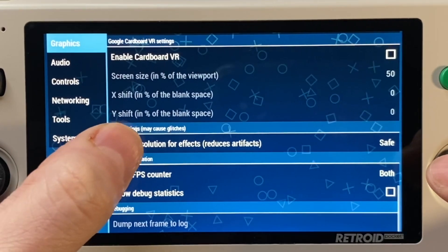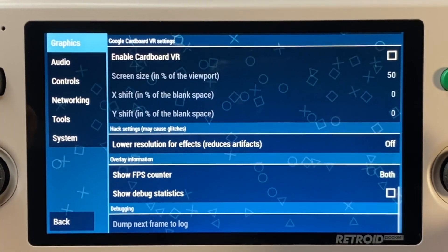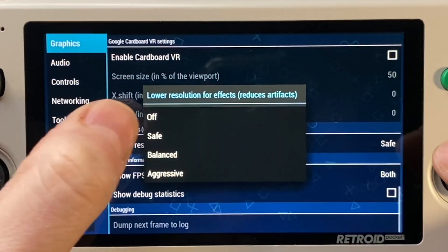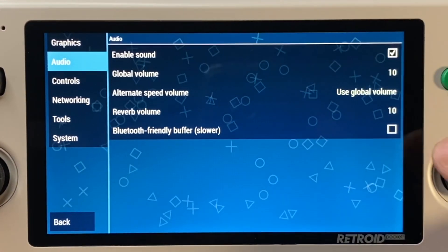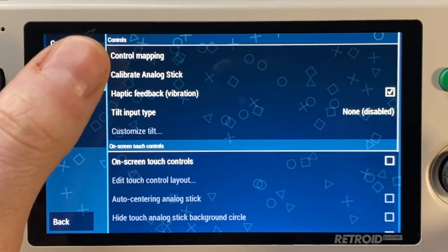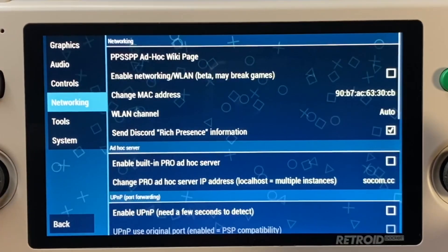For the next setting, I've generally kept it off or safe. I don't notice a difference in how games look, but you definitely can get a speed improvement by going with aggressive on certain hard-to-run games. So start with off or safe mode — it should be fine. In audio, I just leave everything at their default settings. In controls, you can set up your button mapping however you prefer — I don't really change anything there except the button mapping.